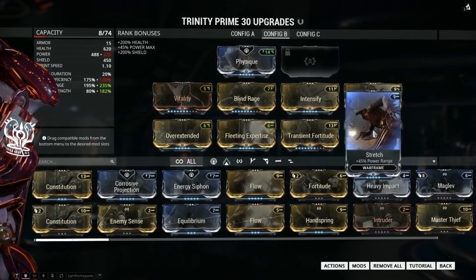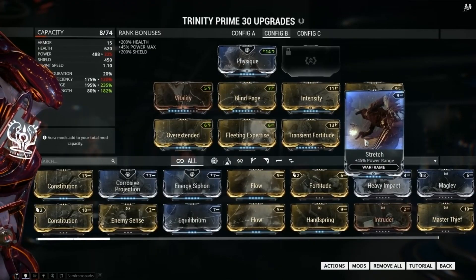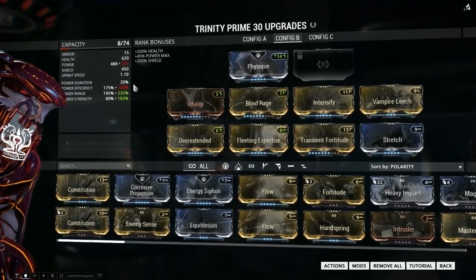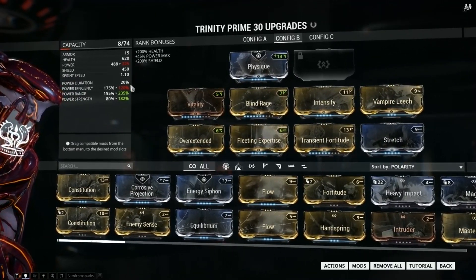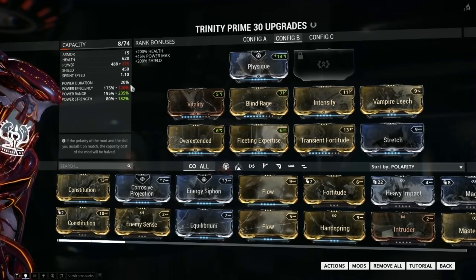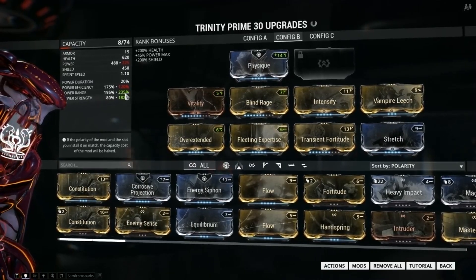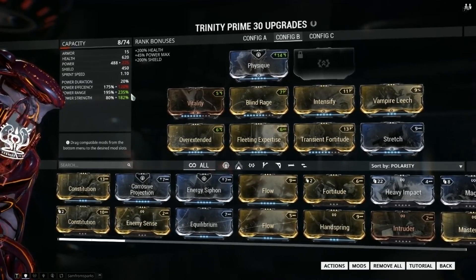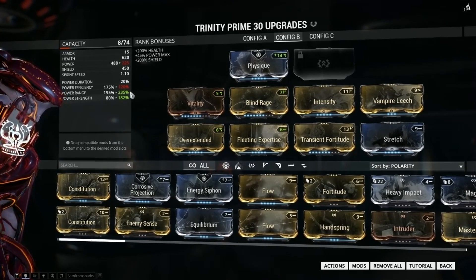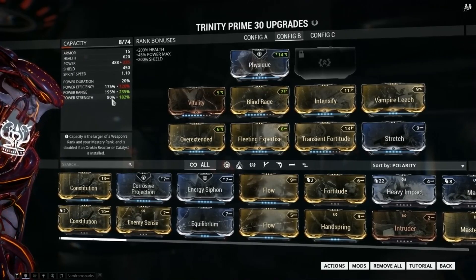By the way, these mods really speak for themselves. With all that, we now have power duration at 20%, which is important because of the second skill Energy Vampire, power efficiency at 120%, power range at 235% which is great in my opinion, and power strength at 182%, which is good enough.